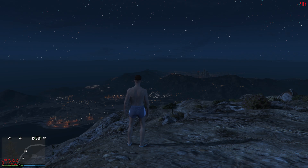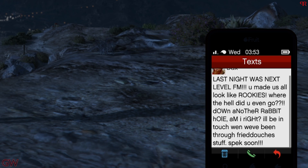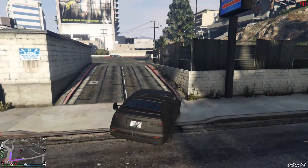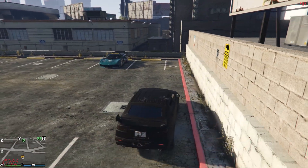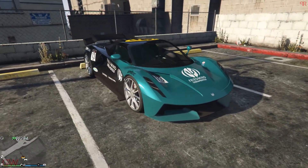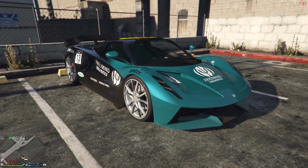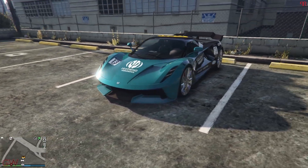With the completion of the Last Dose missions, we'll be getting a free new car. Just like how completing the First Dose missions got us the acid lab and the Brute Bricked 6x6, completing the Last Dose missions gives us a new free car. It is the Ocelot Virtue, which is based on the Lotus Evija hypercar. It's a pretty good car — I've already made a complete customization and top speed test video, make sure to check it out. Getting this car for free by completing the missions is a great deal.